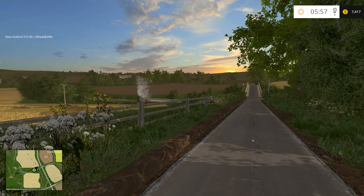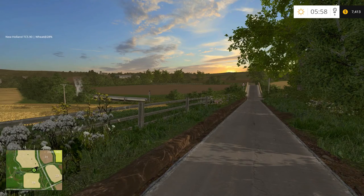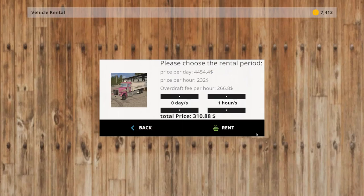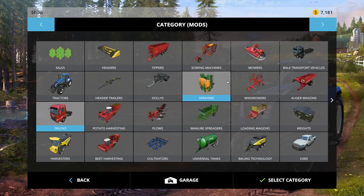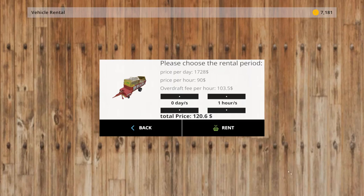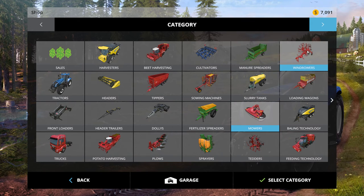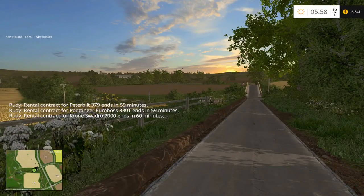I had three pieces of equipment that I had rented, so I need to get those back to finish what I was doing. We had this Peterbilt rented, and then we'll try to sell some products and get some money. We also had one of these little ones rented, and then we had the wind drawer rented. Alright, let's get those back on the farm.